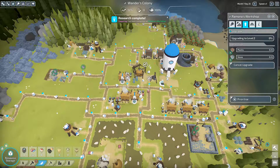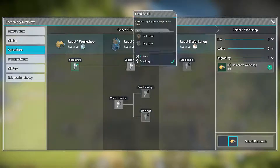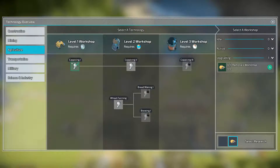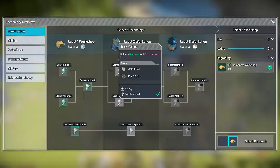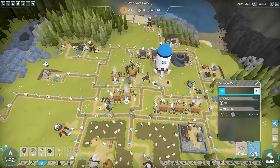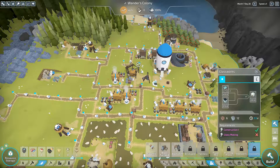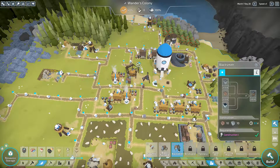I'll upgrade the workshop to level two. Once that's done we can even increase the sapling growth even more, but we need tools — we do not have that. A lot of the next upgrades we need require tools. So thinking that is the next thing we need to work on — getting our tool production going.